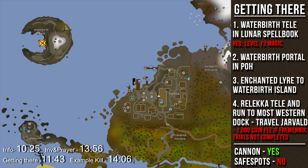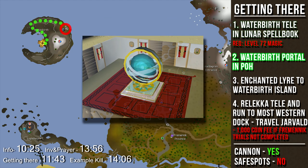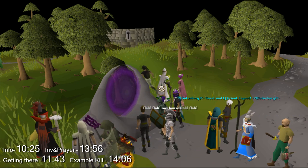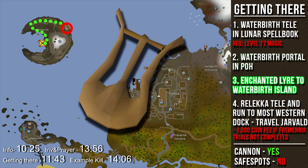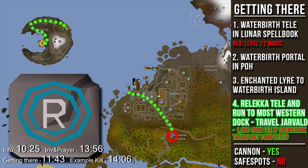The fastest way to Waterbirth Island dungeon is the Waterbirth Teleport in the Lunar Spellbook at level 72 magic, bringing you just east of the dungeon. Next fastest is using a portal or portal nexus in a player-owned house — at World 330 at the Rimmington House Portal, find a host, enter their house, and use their Waterbirth Portal or portal nexus. You can also use an Enchanted Lyre teleport to Waterbirth Island. Alternatively, use a Teleport to House tablet with a redirection scroll from Nightmare Zone to create a Relleka teleport (requires level 30 Construction), then run northwest to speak to Jarvald on the most western dock of Relleka to travel to the island. Note: if you haven't completed Fremennik Trials, you'll need to pay Jarvald 1,000 coins.